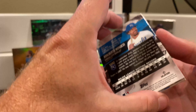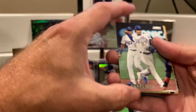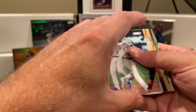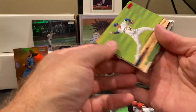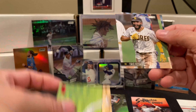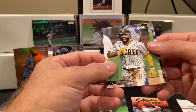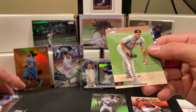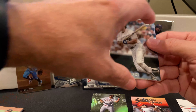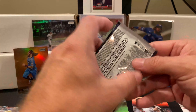Mookie not bringing this much luck right now, so let's kick it up a little bit. Alberto Mondesi base, Devin Williams red foil, Eric Hosmer base, John Means base, and a Thurman Munson base. This box has gone quick — two packs to go.